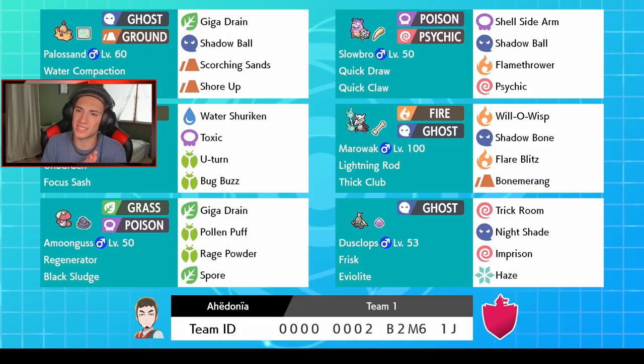In the final spot we got Galarian Slowbro — the Poison/Psychic typing with Shell Side Arm, Shadow Ball, Flamethrower, and Psychic. It also has Quick Draw as its ability and Quick Claw as its item, so most of the time we'll probably get first-turn priority. The rental code is at the bottom of the screen. This team was sent in by Ehan Donia — I think his name was Alberto on Instagram. Thank you so much for dropping the team. Let's hop on to the ranked ladder and get some wins with this Palossand team.